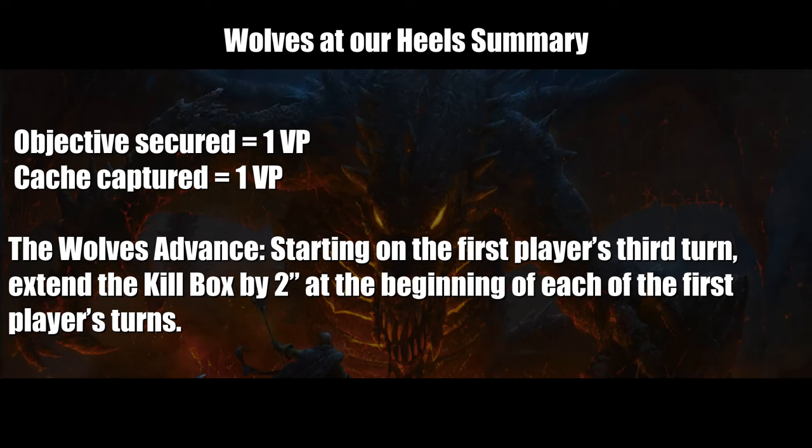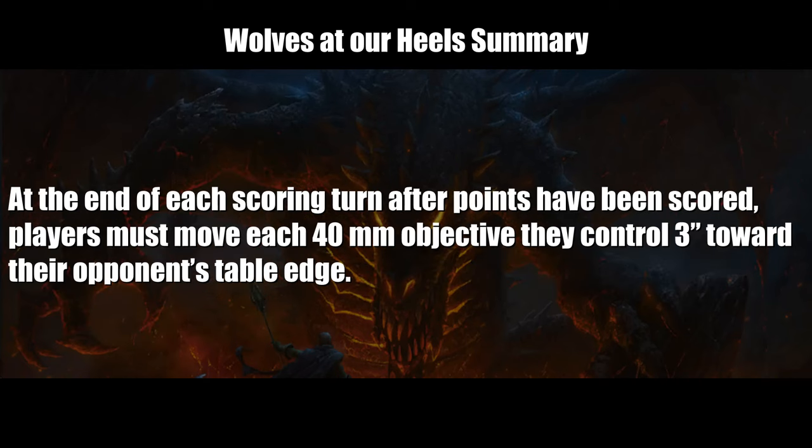What this looks like is a kill box of 12 inches at the end of round 2, 14 inches on round 3, 16 on round 4, 18 on round 5, 20 on round 6, and an incredibly dicey measurement of 22 inches at round 7.